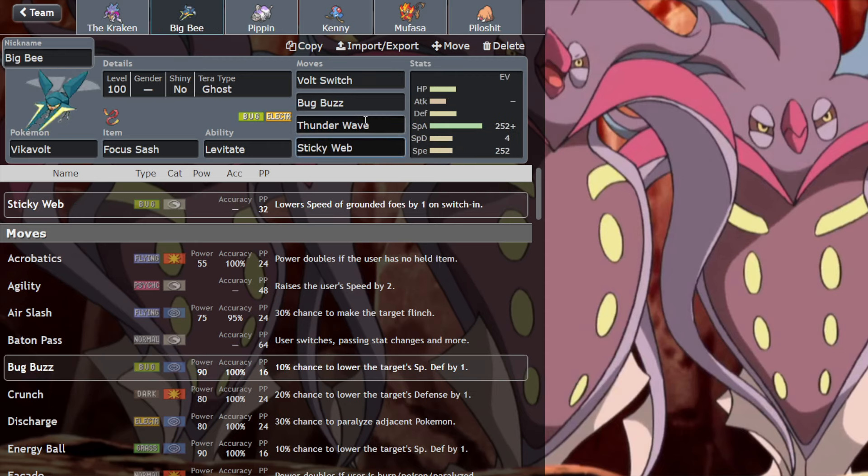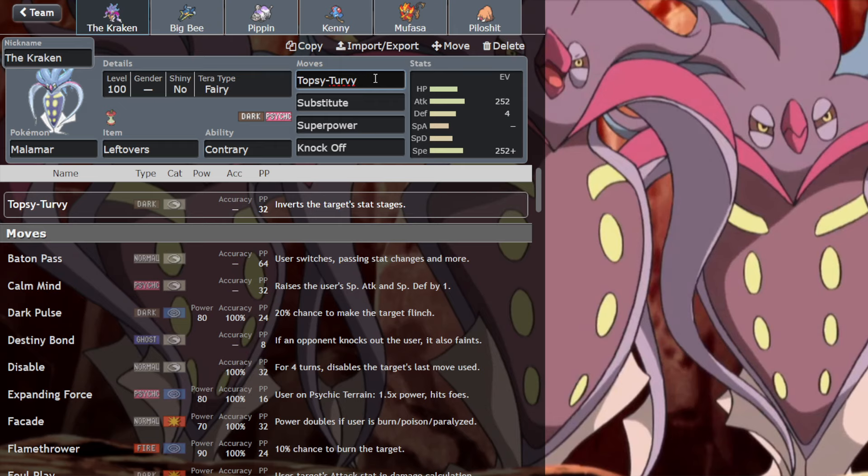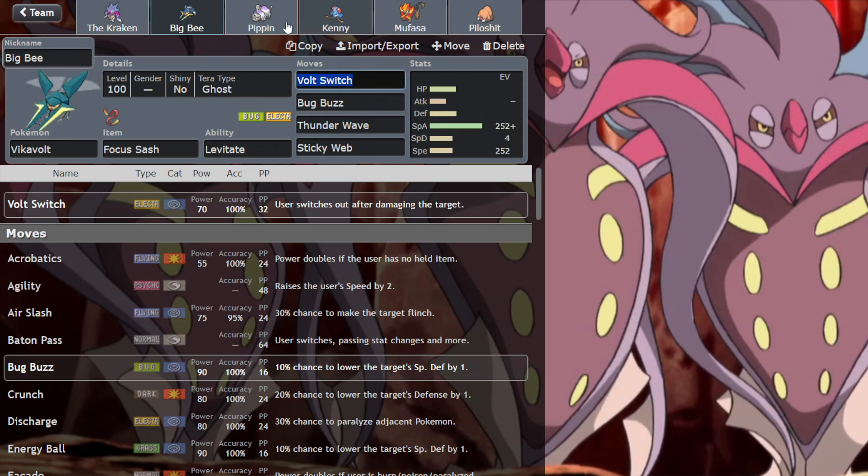We have the Sticky Web Vikavolt, which I know is a little bit weird with Topsy-Turvy, because you'll end up boosting the speed. But the idea is that you would use the web drop on some Pokemon, but not necessarily the same ones that you'd Topsy-Turvy. Normally you'd use this on a bulky setup mon which doesn't need speed anyway.